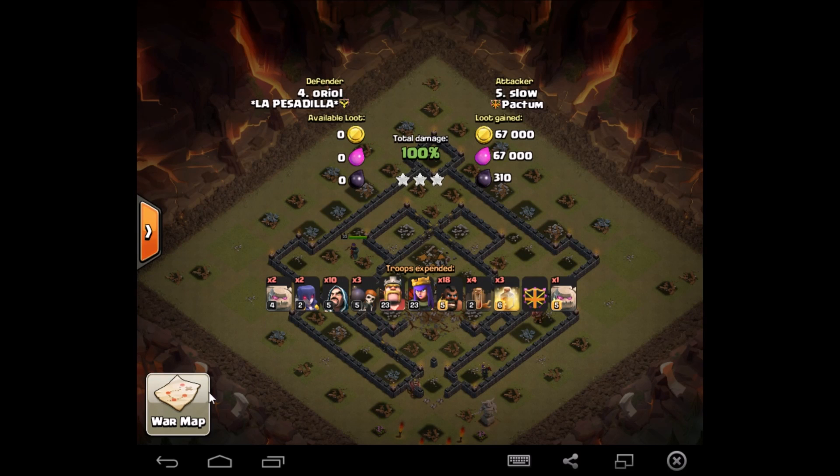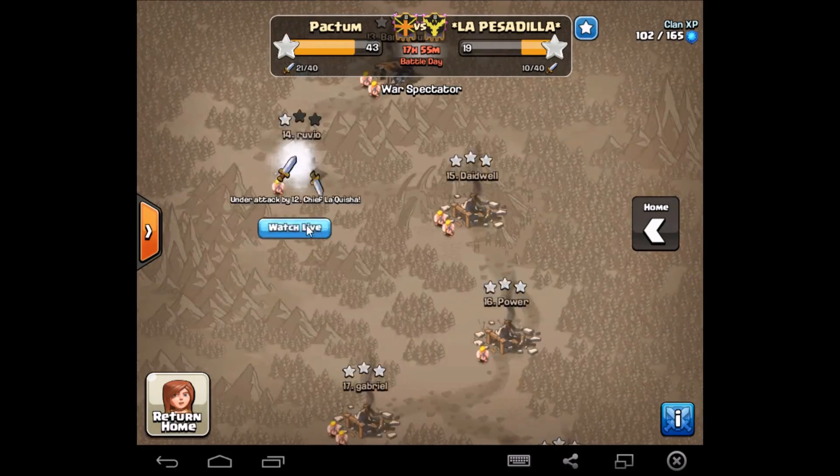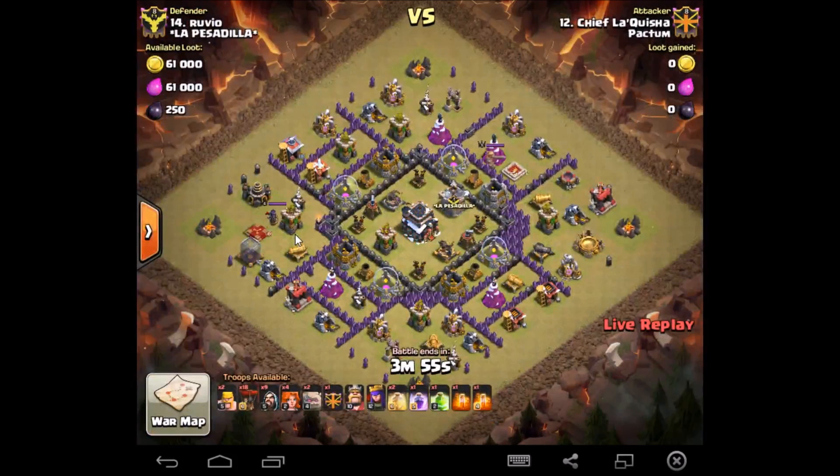Alright guys, I'll be back with the next one here shortly. Oh, we got another one — Chief Laquish going in on number 14. Looks like he's got a Govalo here, four Valkyries, and maybe three golems in his CC. We'll see.